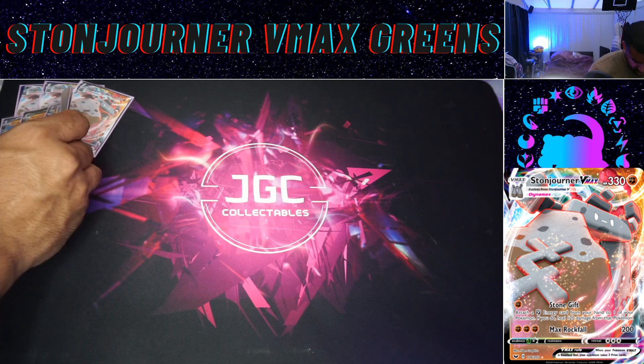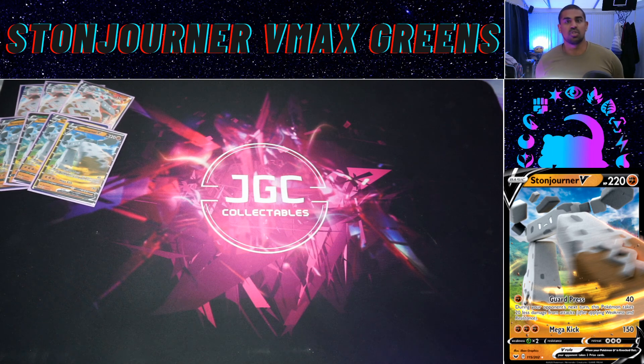We've got four Stonejourner V — Basic Pokémon, 220 HP, with two attacks. Guard Press is one-for-40, and this Pokémon takes 20 less damage from attacks on your opponent's next turn, which is a nice little damage buffer. Then you've got Mega Kick, which does three-for-150. That will one-shot a Vikavolt, and if you're behind on prizes with a Dojo up it would also be a one-shot, so you've got that to fall back on.